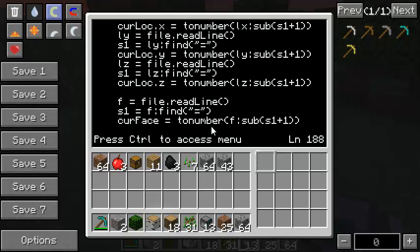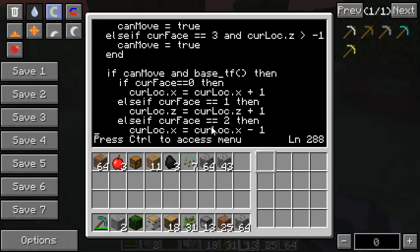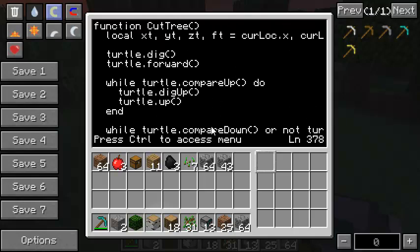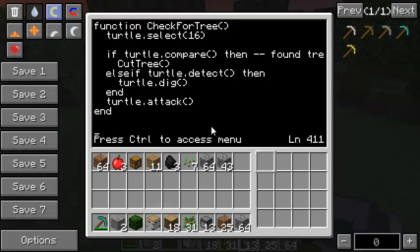Scrolling past movement stuff to find check_for_tree - here's cut_tree and here's check_for_tree. I know wood is in my sixteenth slot so I select it and compare what's in front of me. If it returns true I've found a tree and I call the cut_tree function. If it's not wood, I check if there is anything in front of me - if so, dig it out - and call attack at the end just in case there's something in front of me.